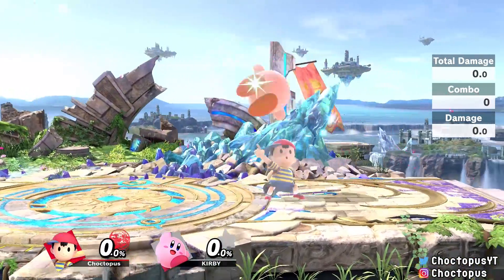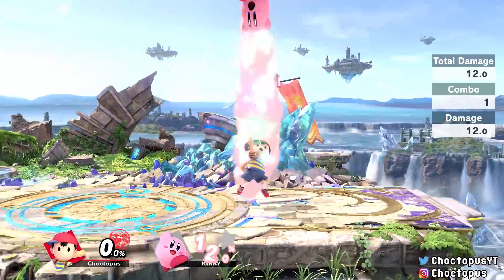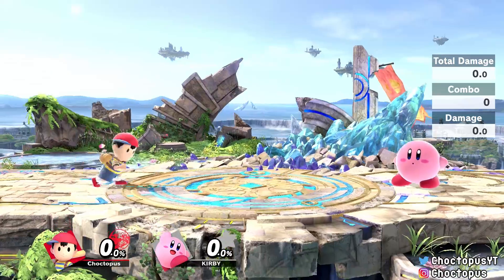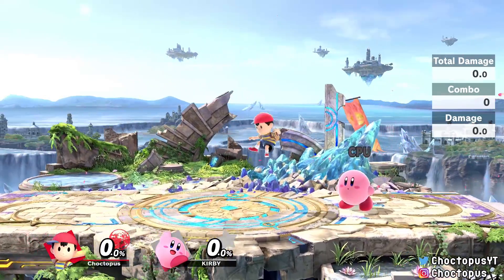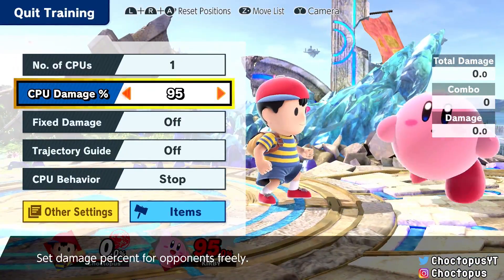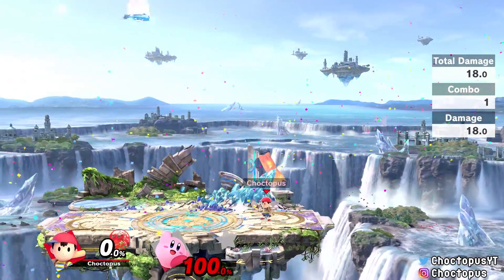Ness's up air is an overhead multi-hit attack that covers a good area above him and is good for juggling. His back air is a two-legged kick good for chasing opponents off-stage and picking up kills. The forward air comes out quicker and has longer duration, but the back air is strong — around 100% it'll kill lighter characters. The back air is probably better suited for lighter characters over heavies.